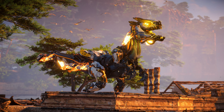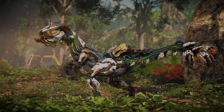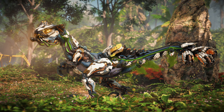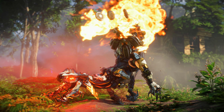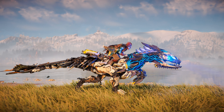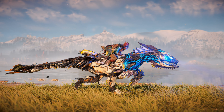Two additional elemental variants of the Clawstrider can be encountered: the Fire Clawstrider and the Acid Clawstrider. While the regular variant relies solely on melee attacks, both elemental variants are capable of deadly ranged attacks thanks to their bomb launchers. The Clawstrider makes Horizon history as the very first, and as of now, the only combat class mount.